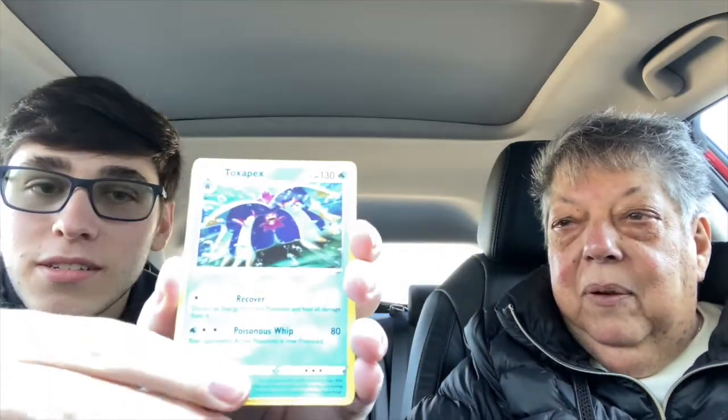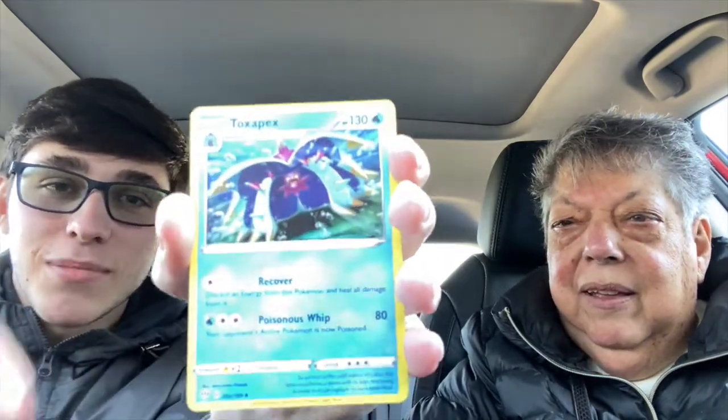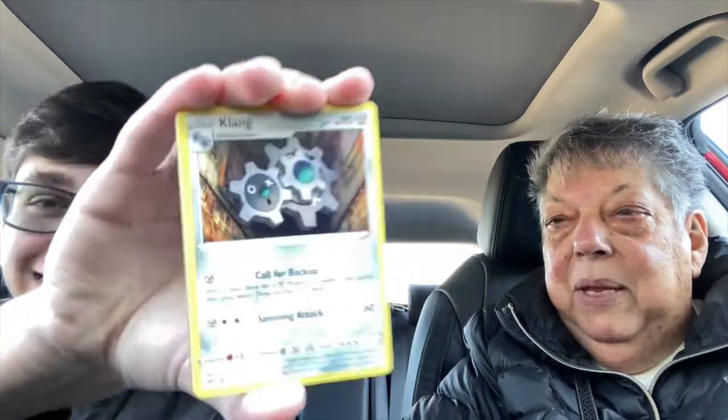First card: powerful energy — I can read that, it's an energy card. Next, Toxipex. What is that? I can't see it. What does that look like? Next card — what does that say at the top? It says Clangorous!